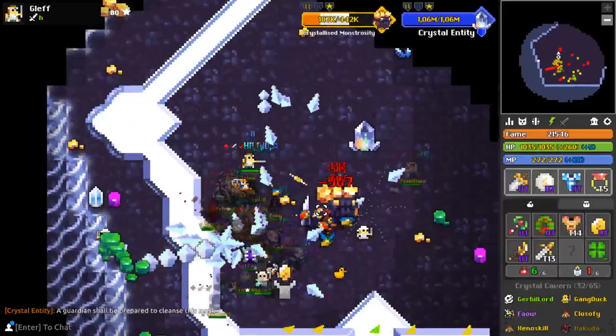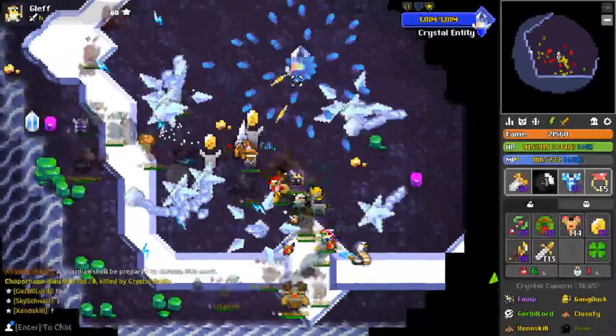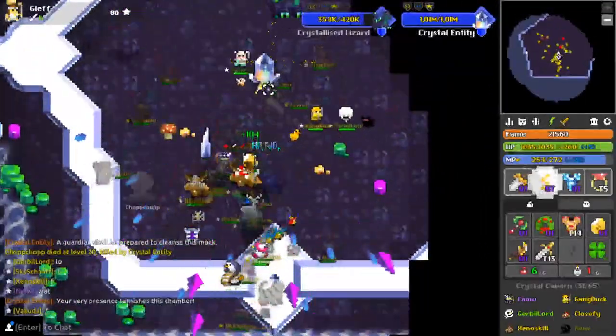You will also get fame by completing 1, 10, 20, 40, or 100 of a specific dungeon. This is great for dungeons you run normally, like Lost Halls, Sprite World, Abyss, or Wine Cellar.